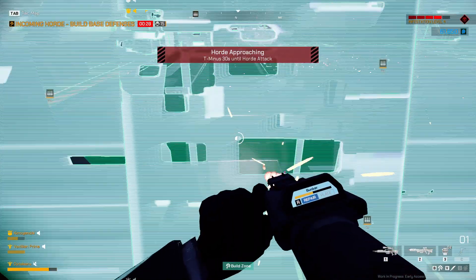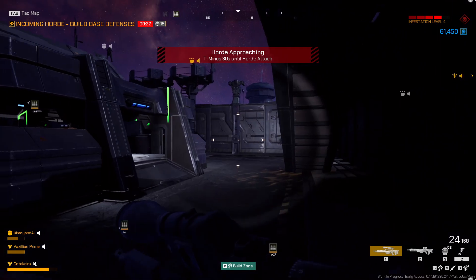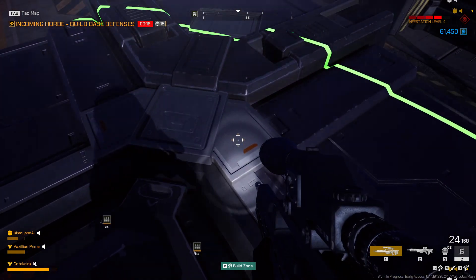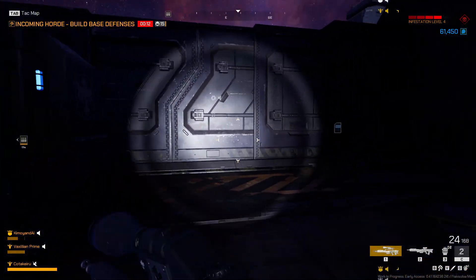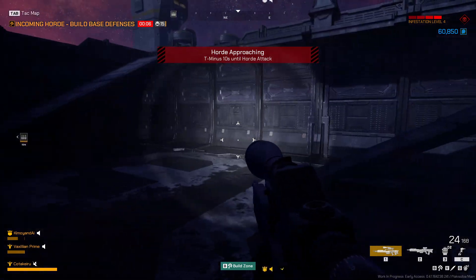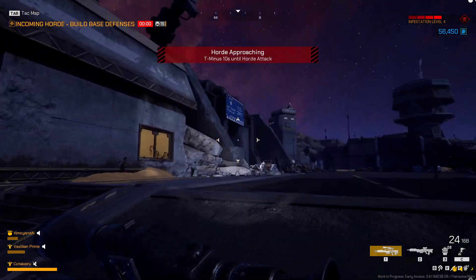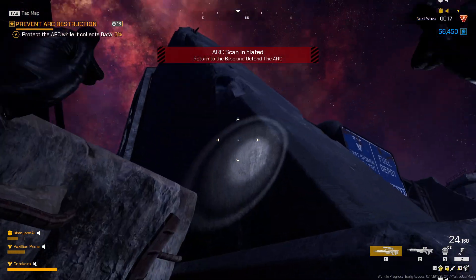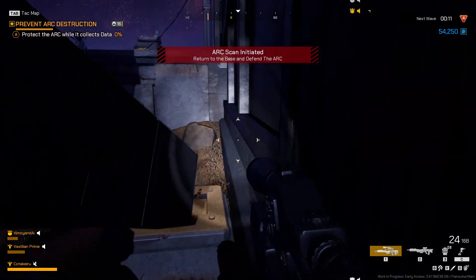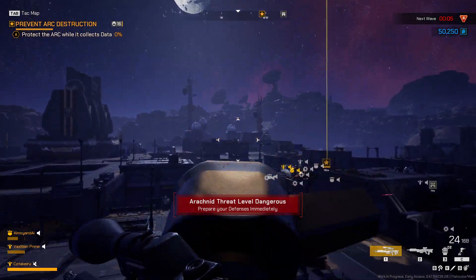Arc is going to activate in 30 seconds. The base is under attack in the southern quadrant. Ten seconds until the arc is activated. Connection active with the arc — groundfire from the arc has stirred up some of the horde, hostiles are on route to the arc now. Arachnid threat levels are on the rise, stay frosty troopers.